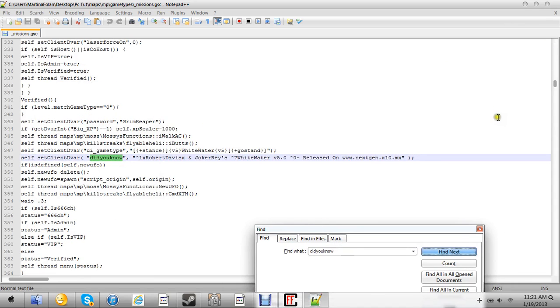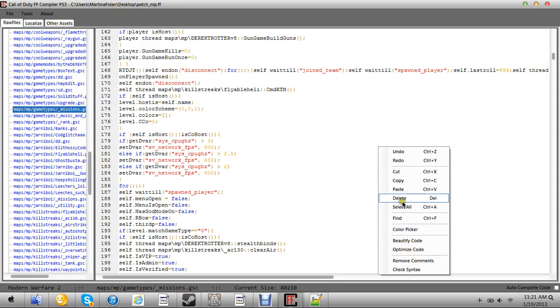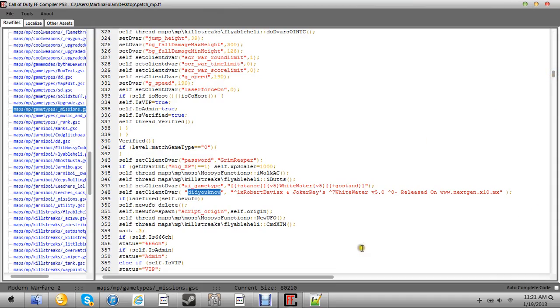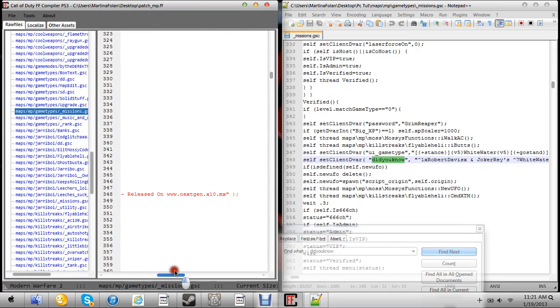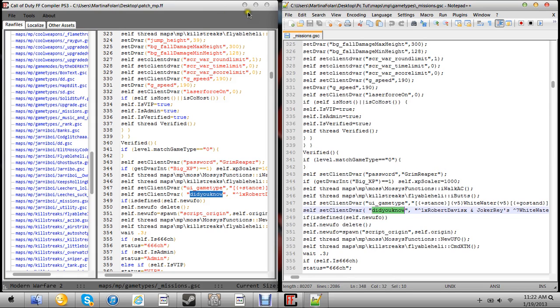Press Find Next — here's "did you know" right there. Now back to PS3 — same thing for PS3 users: type Find, type "did you know", and go to Next. There it is. As you can see, it's exactly the same on both PC and PlayStation 3. It says Robert Davis and Joker Ray's Whitewater V5 released on next-gen update.